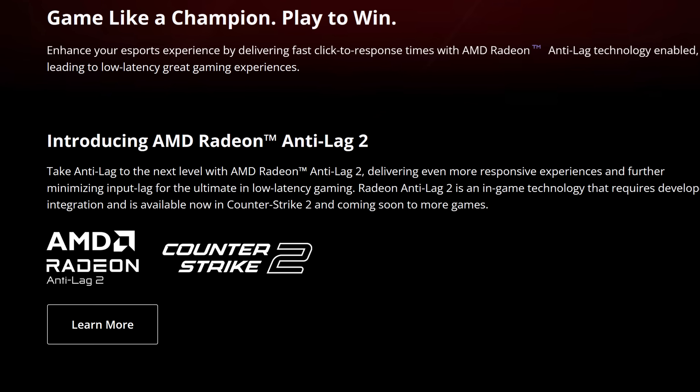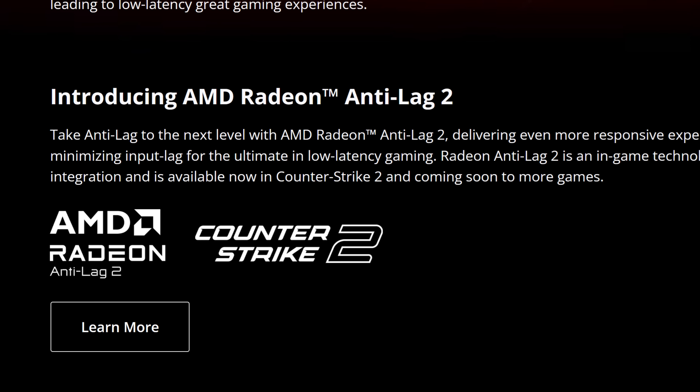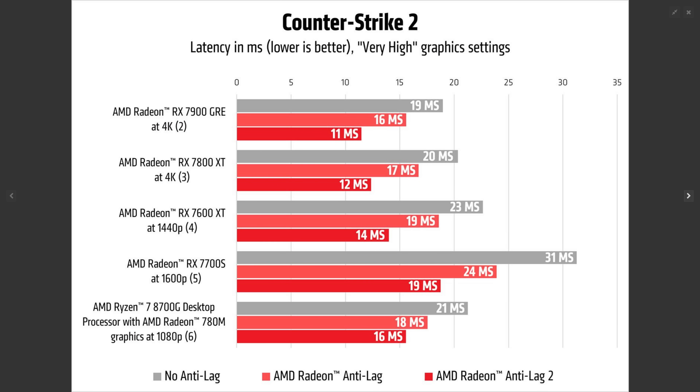Today's update for CS2 adds support for AMD's Anti-Lag 2. This could help make the game feel significantly more responsive to play, even at lower framerates. This is actually the first game that Anti-Lag 2 has been added to, and it should be the AMD equivalent of Nvidia Reflex, which has been in the game since release.